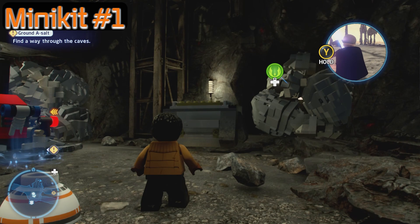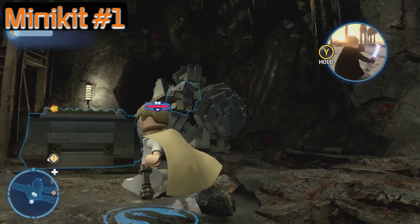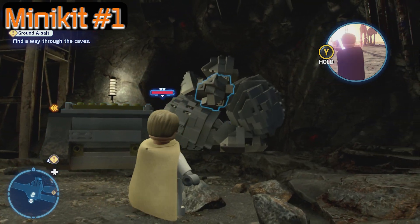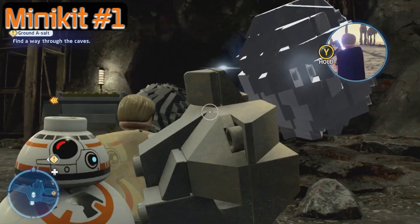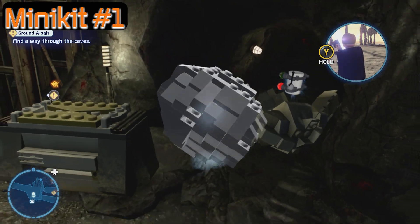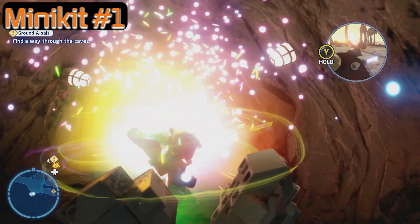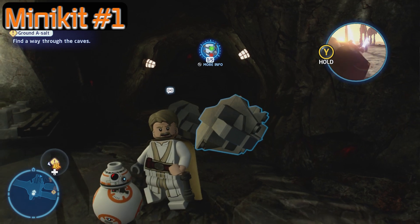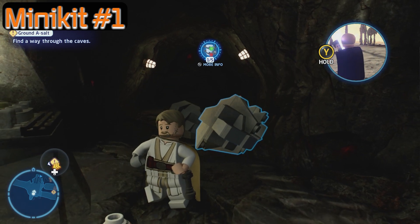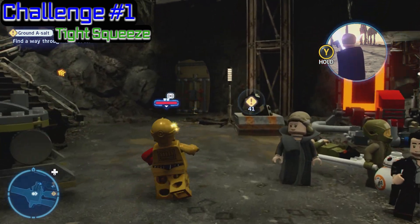Our first minikit is when we walk down, before we go left or take our right. You're going to find these rocks piled up on the side. What you're going to do is pop them all out with a force user. I've got old Luke Skywalker — he's going to jump in there and grab it. It's inside that little cave there.